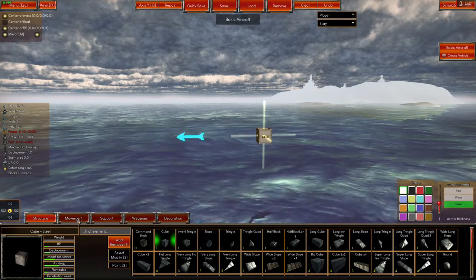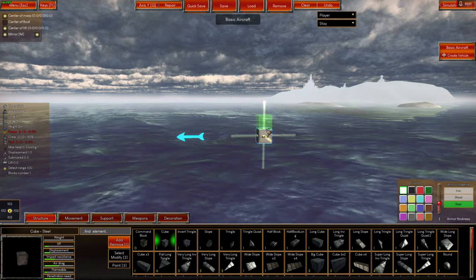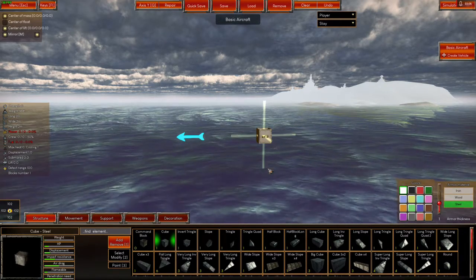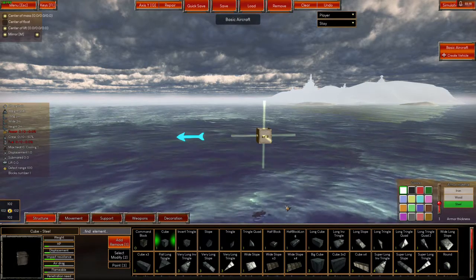What we're going to do is build a basic steampunk-looking ship with the balloon up top and the little craft down below. I've built a bigger version of these, but we won't do that — just the basics.